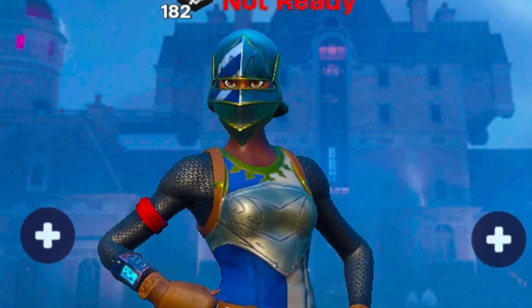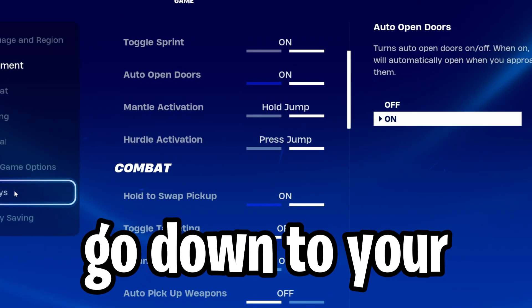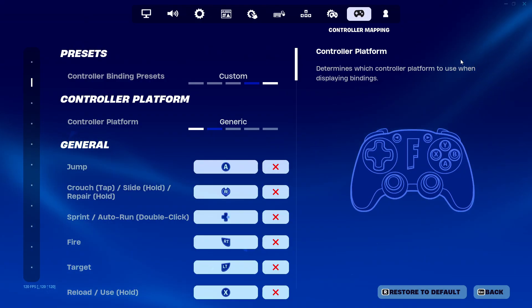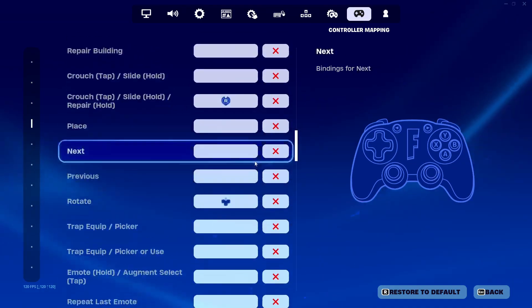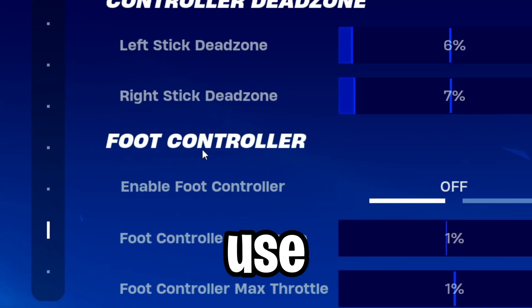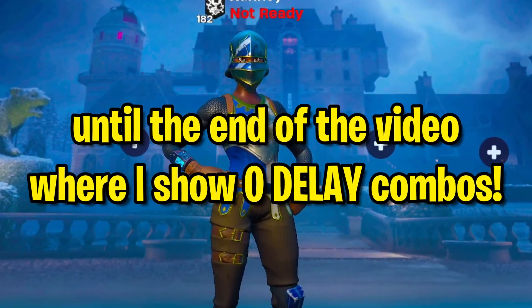Firstly, I'm going to go over settings that work for both console and PC. If you go to Fortnite settings on console, it will look a little bit different. First, you're going to want to go down to your replays and make sure that your replays are off. If you're a controller player, generic just feels way better — it feels like it has way less input delay. Then go into your controller settings; foot controller, turn that all the way down and make sure it's turned off. That's pretty much all the stuff console can do in this video.